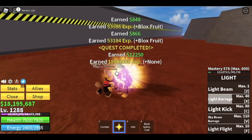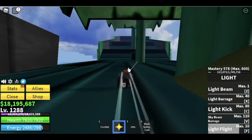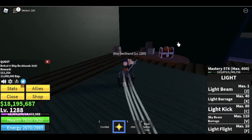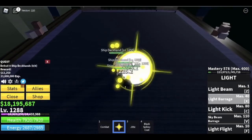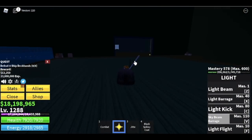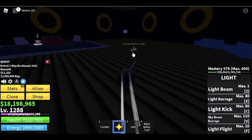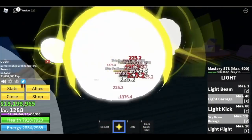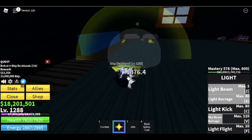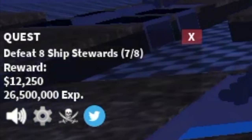Next up is the Cursed Ship — it looks really cool. Start defeating the Ship Deckhands — you need eight total. Defeat four on one side, then go to the other side for two or three more, and go back to finish one whole quest. Be patient — patience is a virtue. At level 1342 you can start defeating Ship Stewards.